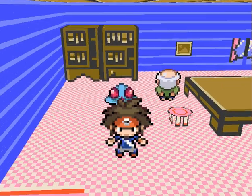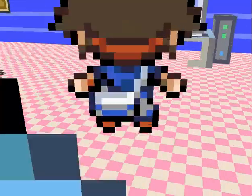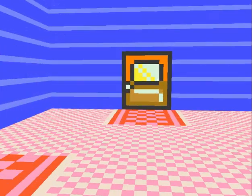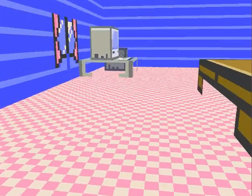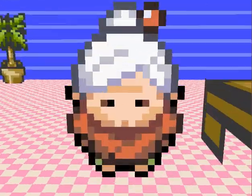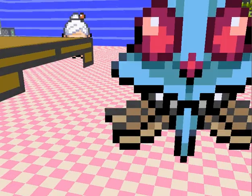Hey guys, it's DrRobotnik64. This is part 30 of Pokemon 3D. In the last part, we mainly reviewed the version 0.38 update, and in this part, we are once again going to be doing the exact same thing, except this one is only a minor bug fix update, so this will probably be a much shorter video than the last part.